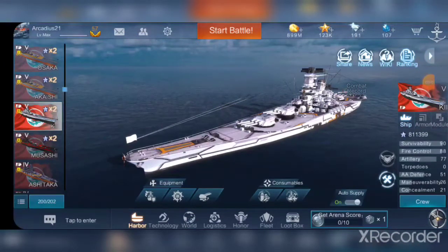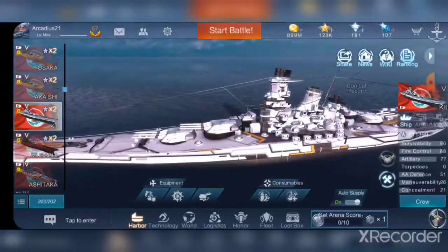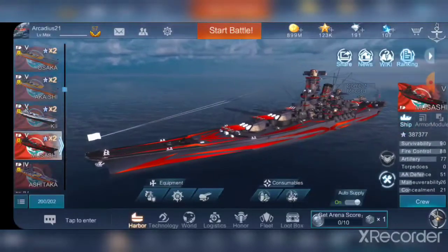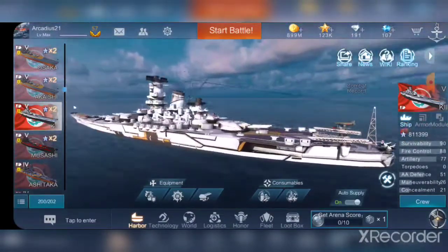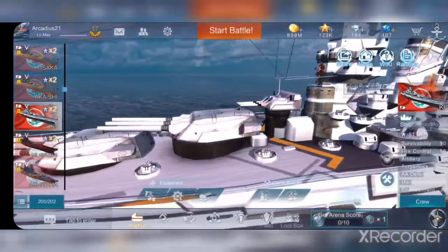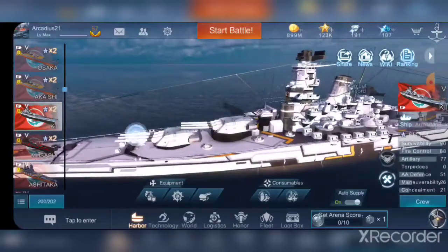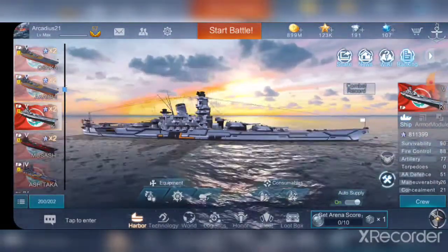Hi everyone, this is Arcadius and welcome back to Naval Creed. Today we will be reviewing the White Lotus Yamato, or as I have renamed her, Ki — that is how I will be calling her for the rest of this game. The only difference between this and a normal Yamato is just the skin coloring, the way she looks, and she looks really, really good. She's one of the best-looking ships in the game in my opinion. She's not always available, but she is sometimes available for star coins, so if you enjoy Yamato gameplay you can definitely use this ship.